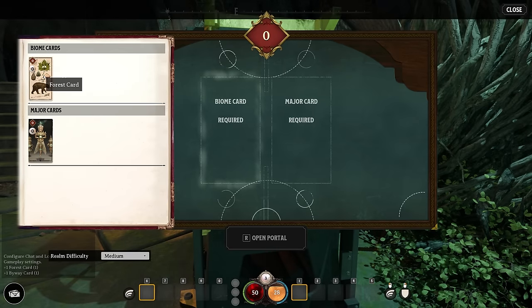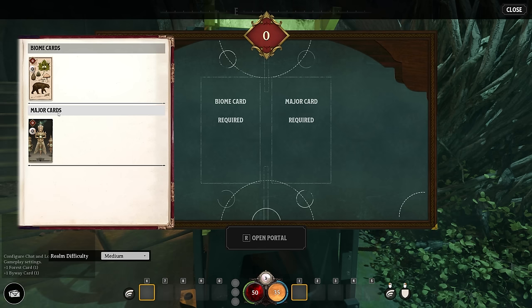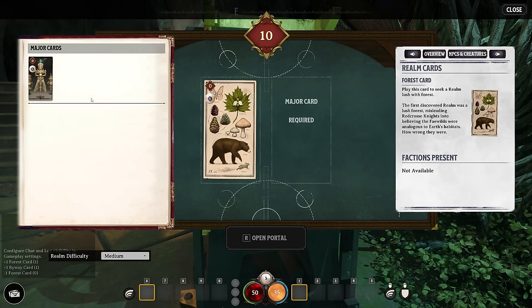The realm card machine — you can see we've got a forest card and a byway card, so a biome card and a major card. This is going to be a big part of the game. There are a few different biome cards you can get, such as desert, forest, and swamp. Your major card tells you more details about that biome. You'll be able to collect and craft different major cards and biome cards so you can specifically choose what kind of realm you want to explore next.